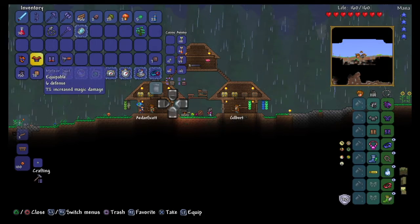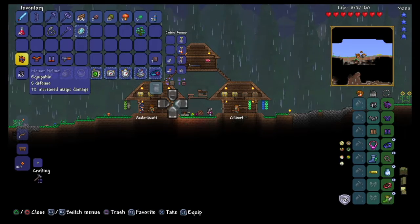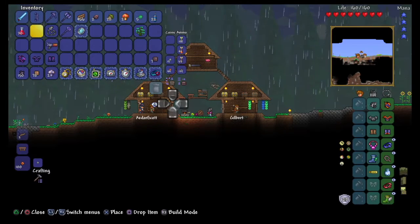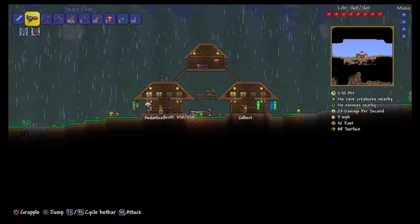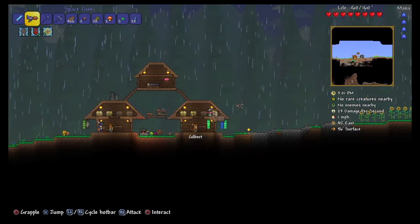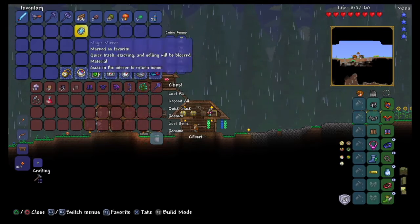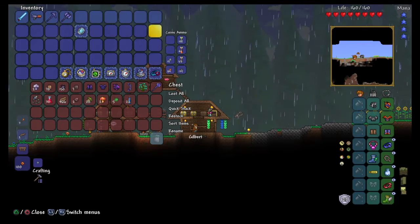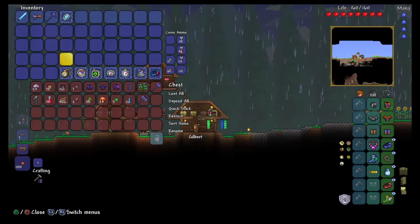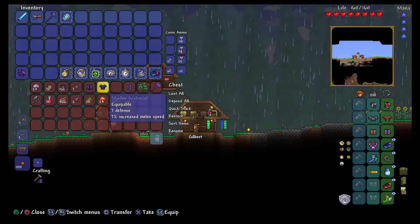Nice! It's time to face Skeletron. Just so you know, in most people's opinions the meteorite armor and space gun is one of the most powerful combos in pre-hard mode — it can tear through pretty much any boss. I'll keep the shadow armor on me as well because I have more defense, just in case. So let's go.